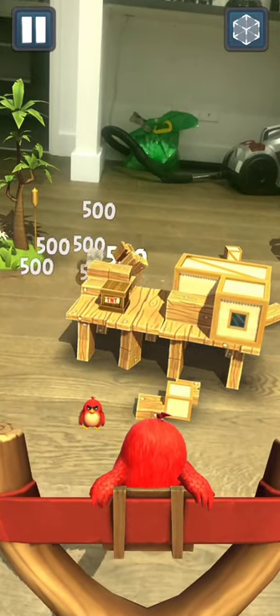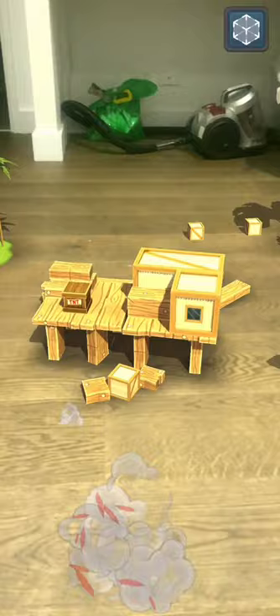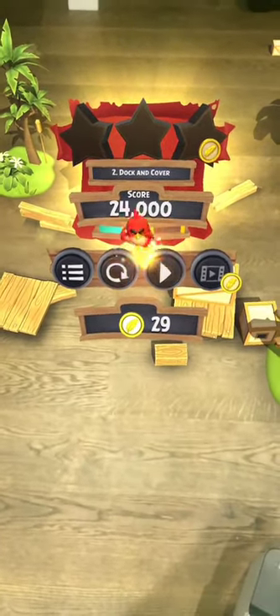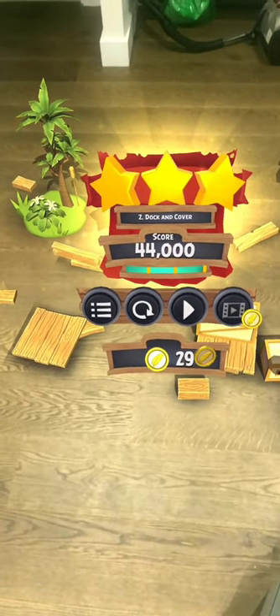In terms of operation, the player can draw the ball by sliding the screen. At the same time, a circle of white aiming points will appear on the screen, and the bird will be released when you release the finger.